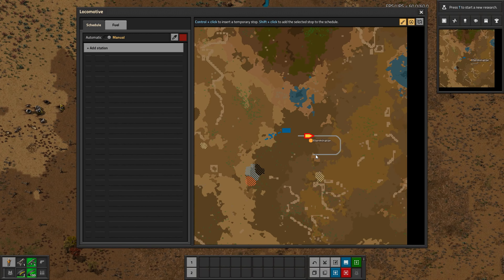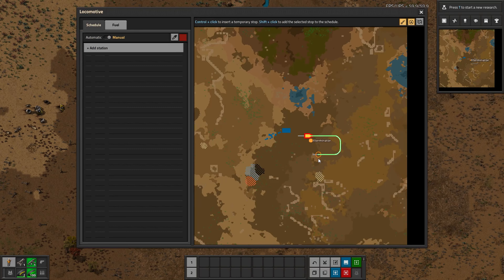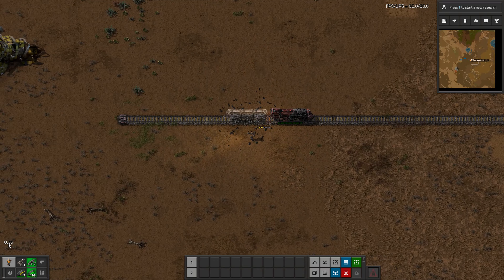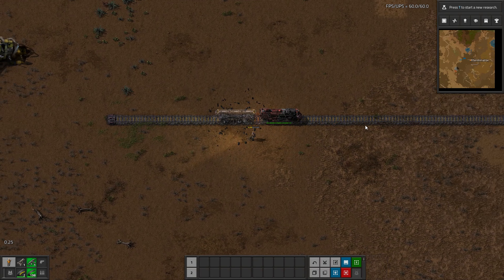I'm going to set a temporary stop over here and then destroy the cargo wagon. You can see it stopped right away — there's a little indicator there — and it's now placed a ghost. Obviously it didn't get very far, but you can see that it did immediately stop instead of continuing to roll.